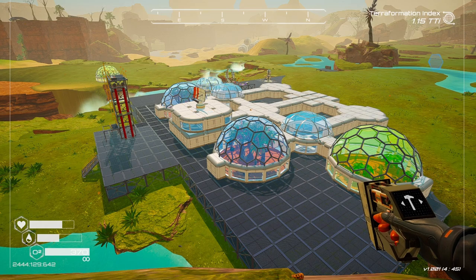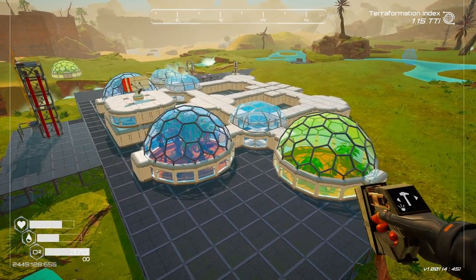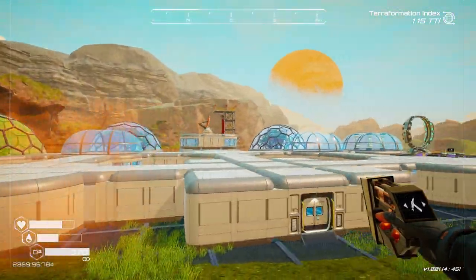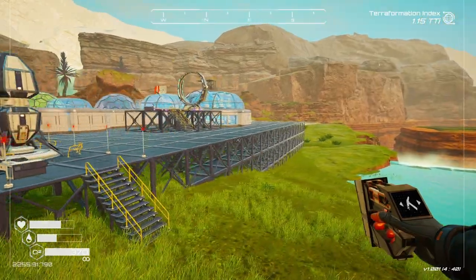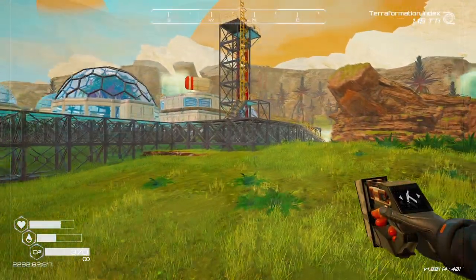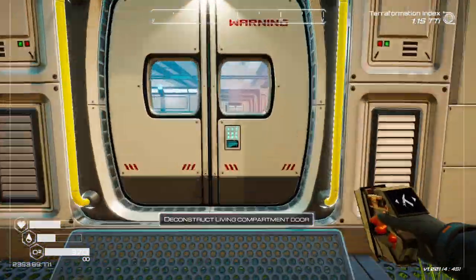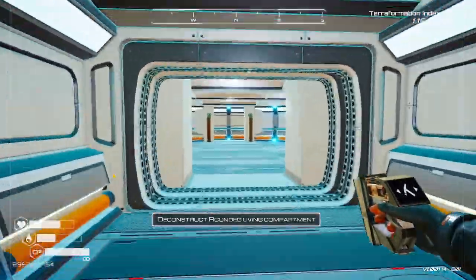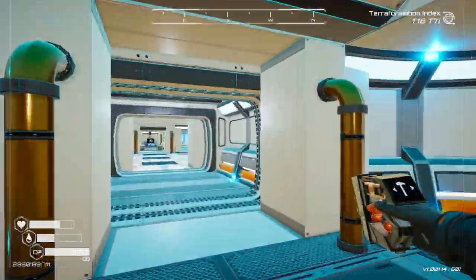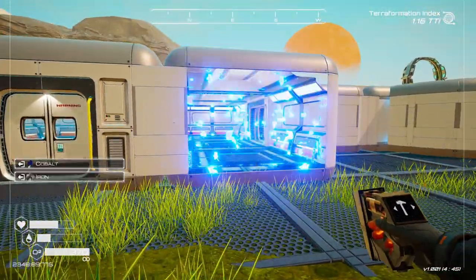Okay guys, so we finally finished building our new base. This is the new design I've come up with — I'll show you around. If we do need to move a dome or two we can. The only problem was that the floor wasn't even so I did have to build a massive floor. Tell me what you guys think — I think it's pretty cool. Let me show you the inside, we haven't decorated yet, we still need to do that, add some windows and some doors. Everything connects and it's super spacious and stylish, so now we're gonna add some windows.